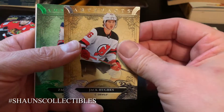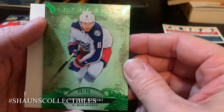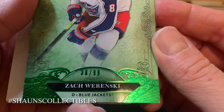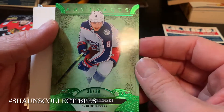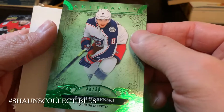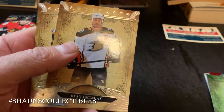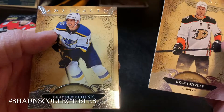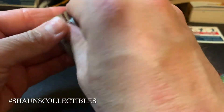Okay, we got Jack Hughes and we have a parallel card — 36 out of 99, Emerald or green parallel. It's just a base card but still pretty rare, serial numbered out of 99. Zach Wierenski — that's not bad. Plus a dummy and Ryan Getzlaff and Brayden Schenn base cards.